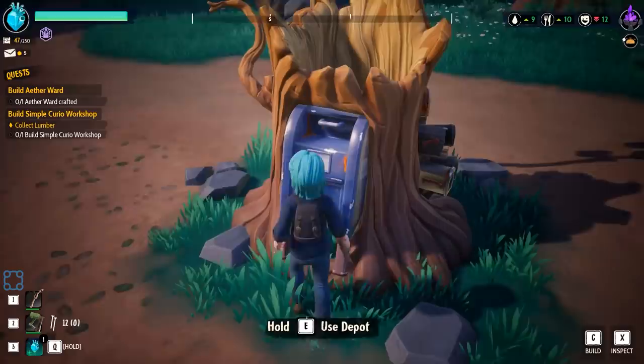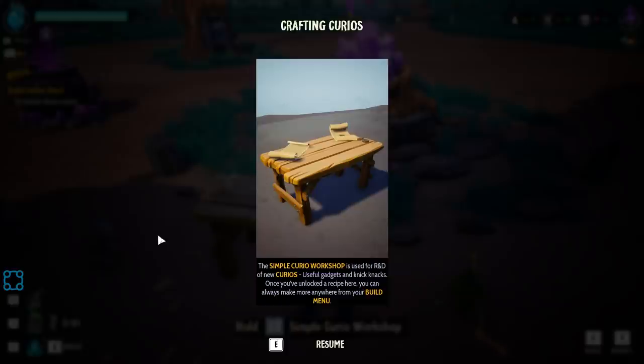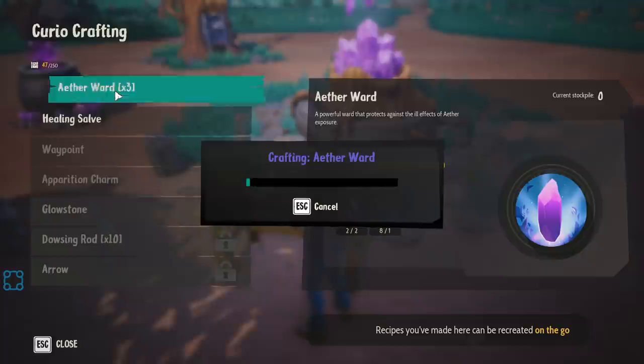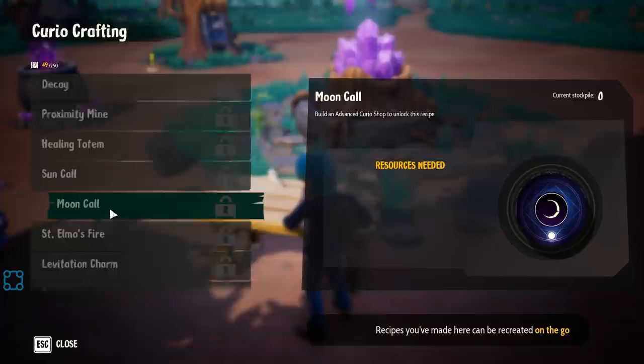There are an awful lot of mailboxes. You see the little mail symbol in the top left — I never actually have to open those. The simple curio workshop is used for R&D of new curios. Use gadgets and knickknacks — once you've unlocked a recipe here, you can always make more anywhere from your build menu. Research table — healing salves, ether, you need the ether stones.